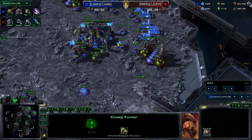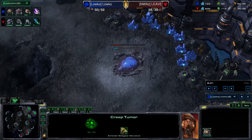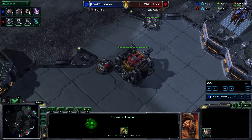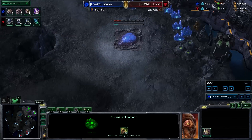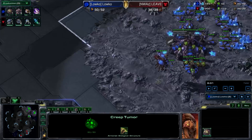We're going to go for a two-base Roach Baneling bust off of four queens, off of two gas geysers, with a third base building. This third base is really only going to be here to make the Terran think that we're playing normal, but also to have the potential to switch out of this. If we're doing the Roach Baneling bust and we realize things aren't going that well, we can just start droning up the third base and tech up to a lair and go for double upgrades and all that. So that's the main reason why the third hatchery is there — we are not going to be making drones for it until later in the game unless things aren't going well with the Roach Baneling bust.